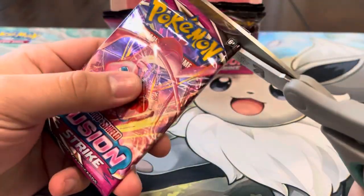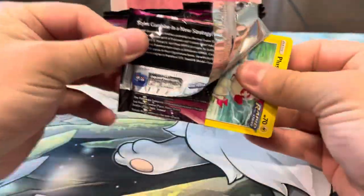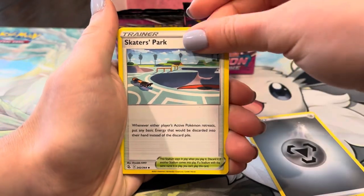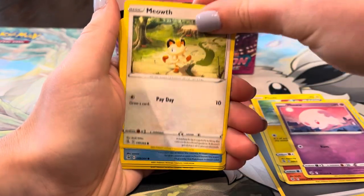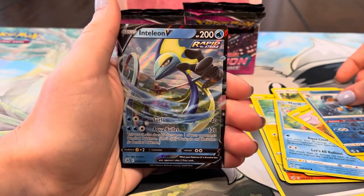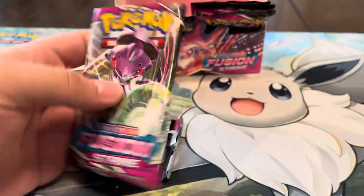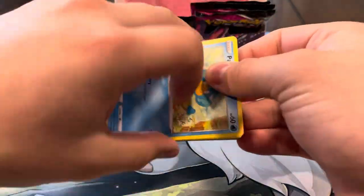We've got a handful of packs left — about seven packs left to pull an alt. Energy, Skate Park, Froslass, Ninetales, Poliwag, Munna, Meowth, Marvel Scale, Swampert — and Intelion V! Not the craziest hit but definitely better than a regular rare to end our cold streak. We'll take that. That's like our sixth V now — six V's, one V-MAX, and one full art for a total of eight ultra rares.